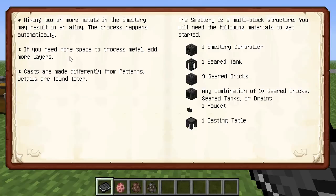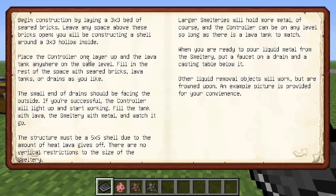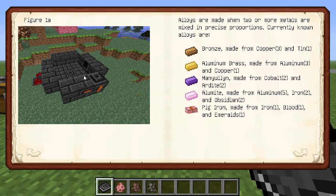The smeltery is a multi-block structure, and you'll need the following materials to get started: one smeltery controller, one seared tank, nine seared bricks, any combination of 10 seared bricks, seared tanks or drains, one faucet, and a casting table. It tells you how to make it and where to put stuff — a larger smeltery is going to hold more materials, and it gives you a picture just in case you need help.